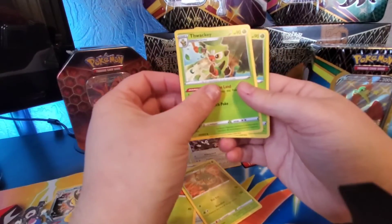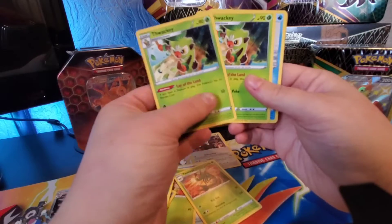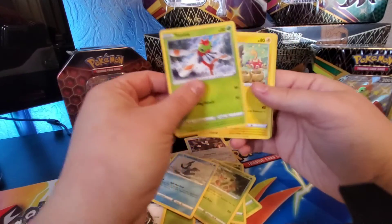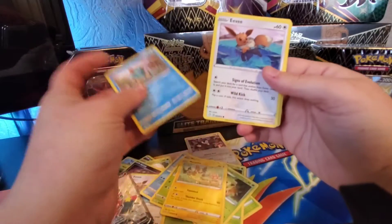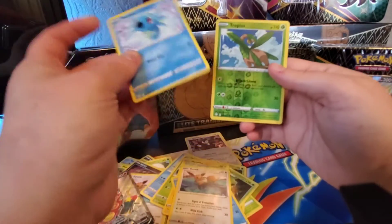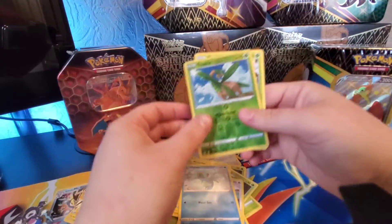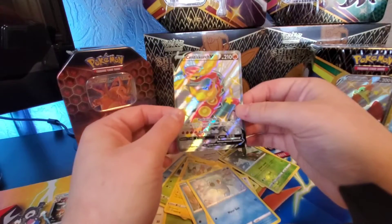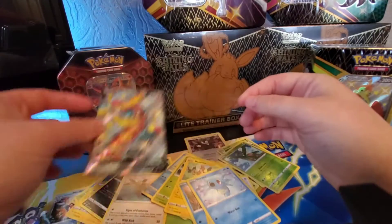Water energy again — never seen that before, two in a row. This could be a lucky pack. Klinklang, Yamask, Bunnelby, Turtle. There are some great secret rares in this set anyway — the gold cards, and especially the trainer cards, are really good. The verse holo is Tropius and the rare is Jirachi — well, for a free pin collection that was very good. Definitely the highlight. Done straight into the sleeve, straight into my Shining Fates binder.